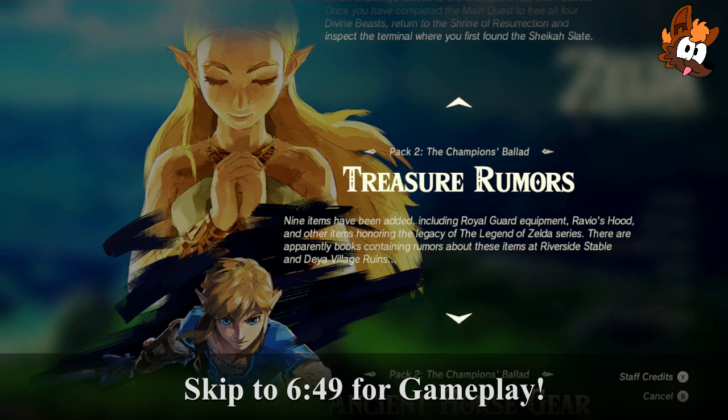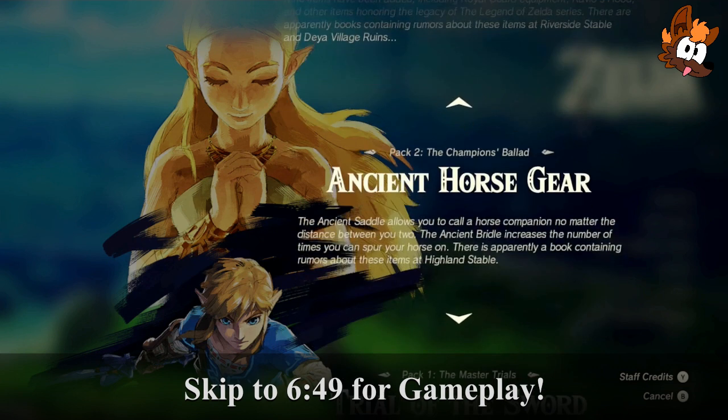I'm going to quickly make a list on my phone just in case it's one of those DLCs that kicks you out into the world without telling you anything. So let's get a Breath of the Wild to-do list going. We've got to go to the Terminal Sheikah Slate — I know where that is on the plateau. We've also got to go to the Riverside Stable and the Deia Village Ruins. Then there's the Ancient Horse Gear — the Ancient Saddle and Ancient Bridle. Apparently there's a book about those at Highland Stable.